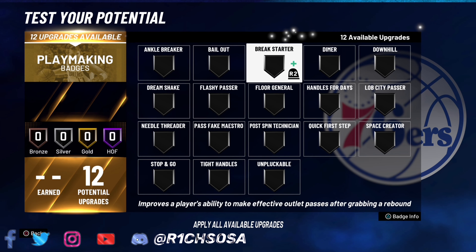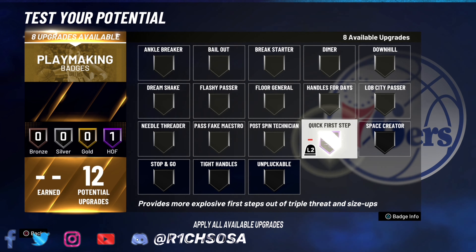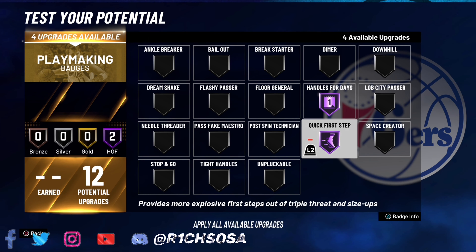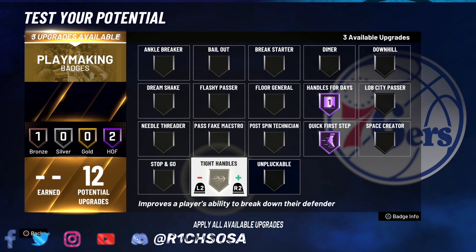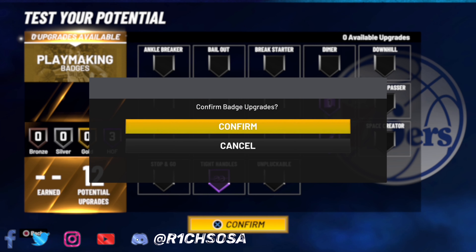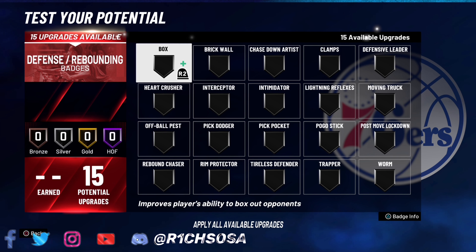Now let's get into the playmaking badges — we got 12 badges to work with. We definitely want to put on all the badges that are going to help us out, so I'm going to go with quick first step as well as handles for days. For the last hall of fame badge, for the dribble gods you're going to need tight handles in order to execute the moves you want, so that's the setup I'm going with for this build.